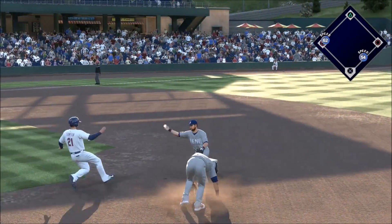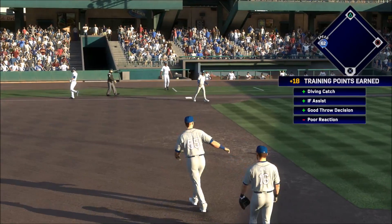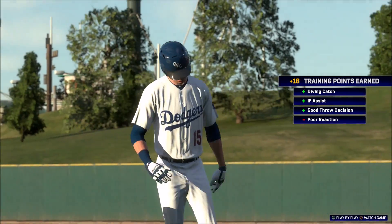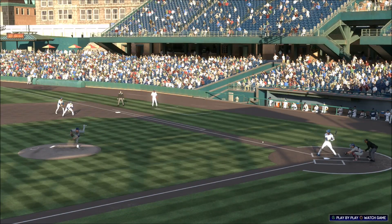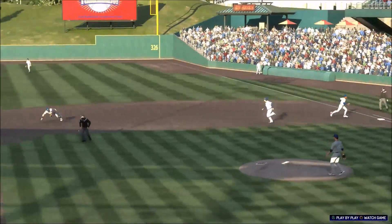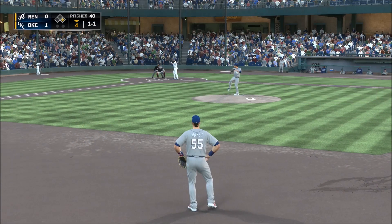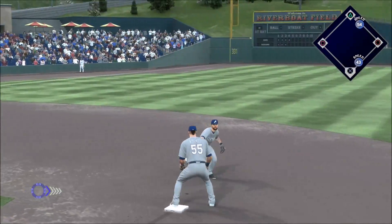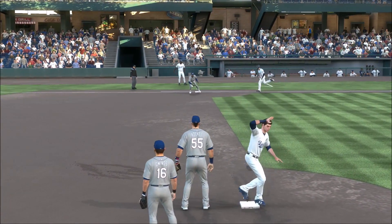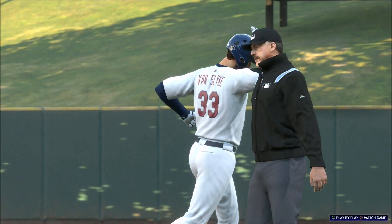He's up with it, the throw on to first and they get the double play. Just like they drew it up — a great dive and stop to get the double play started and then a perfect flip from his belly. Add this one to the highlight reel. On the ground up the middle, fielded by Owings, there's one on the first and it's a double play — the second they've hit into in these first innings.